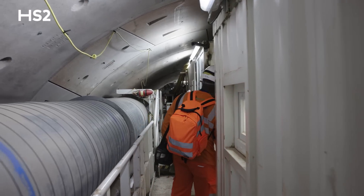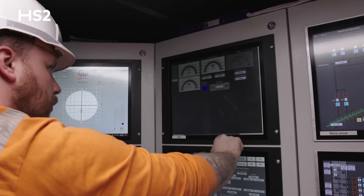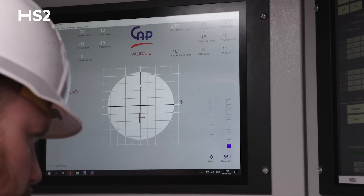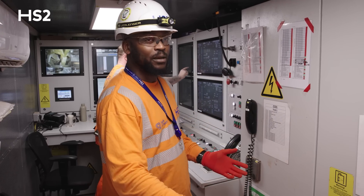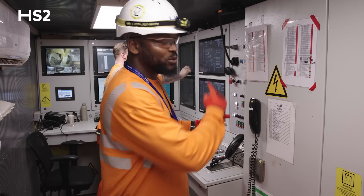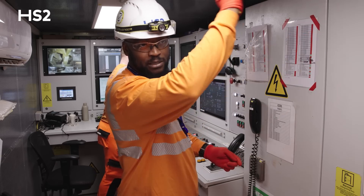We're currently on board Mary Ann in the pilot's cabin. This is where he controls the TBM, following the parameters — pressures and everything he works with — and we've also got the navigation system here. To move forward we need the grouter in place, a pilot, and segments on the TBM. When the pilot starts advancing, the cutter head keeps rotating, extracting slurry and material through the slurry lines all the way to the STP at surface where it gets processed.